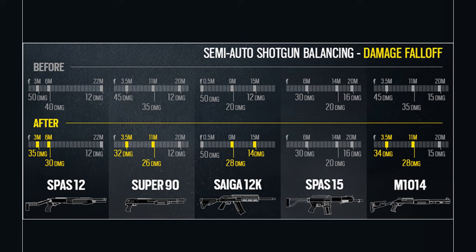Now let's talk about damage. Developers want to make shotguns less powerful at long range. This graphic shows the comparison before and after the patch. The SPAS-12 at 22 meters will cause 12 damage; at 6 meters it goes from 40 to 30 damage; and at 3 meters from 50 to 35 — a huge change. The Super 90 damage at 11 meters goes from 35 to 26, and at 3.5 meters it goes from 45 to 32.